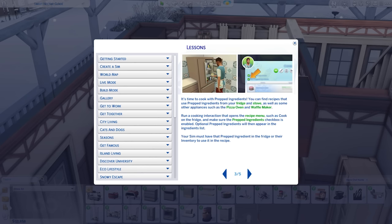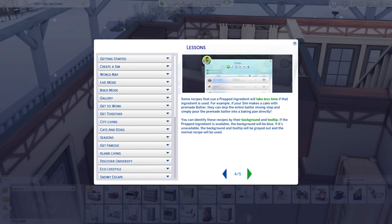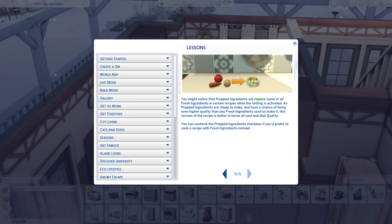While the stand mixer is processing, your sim is free to do other things — let it work its magic and simply collect prepped ingredients once it's done. You can find recipes that use prepped ingredients from your fridge and stove as well as some other appliances such as the pizza oven and waffle maker, so they all work in conjunction with each other. You might notice that prepped ingredients will replace some or all fresh ingredients in certain recipes, as prepped ingredients are cheaper to make and have a chance of being even higher quality.